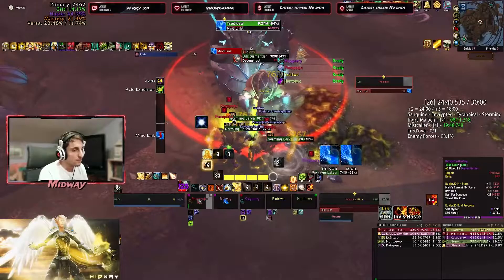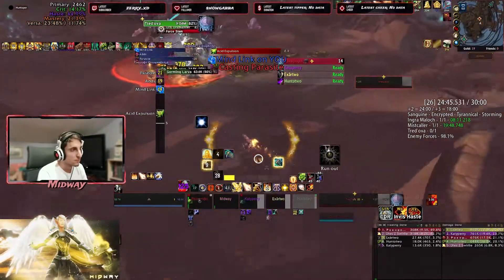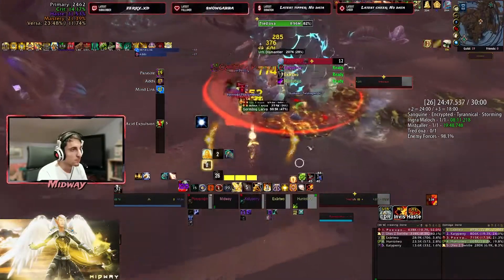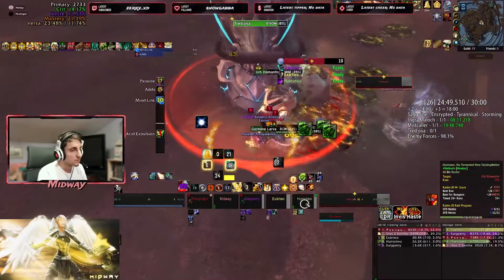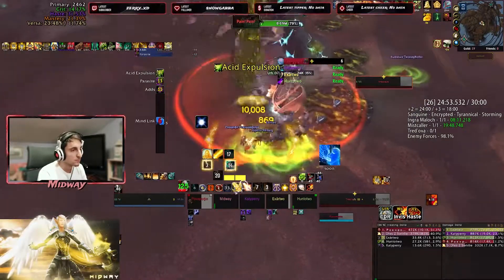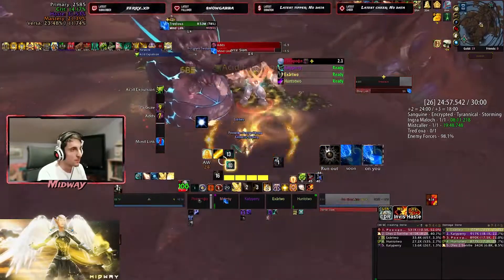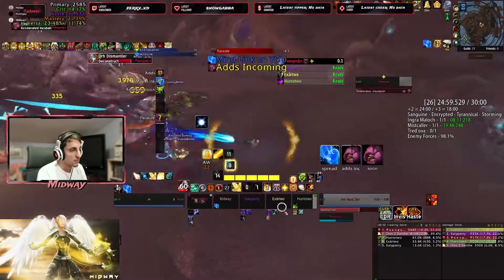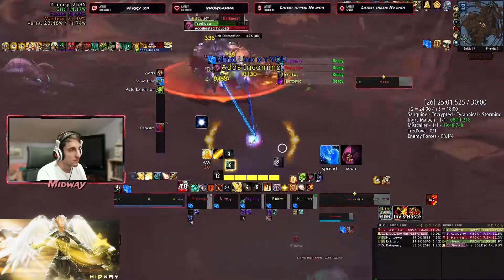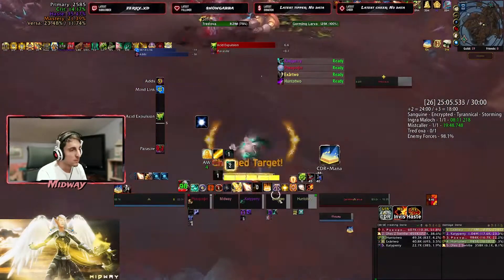In this fight in particular, especially in this kind of comp setup, it's really going to make the fight way easier if you are able to just stack up all the melee in front of the boss. Of course, moving out of the area and just baiting all the circles into one big bundle, all moving out at the same time — it just makes the world of a difference. The fight just becomes a completely different fight; it just falls over.